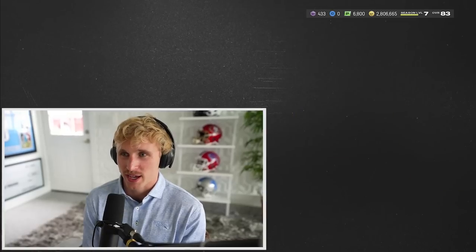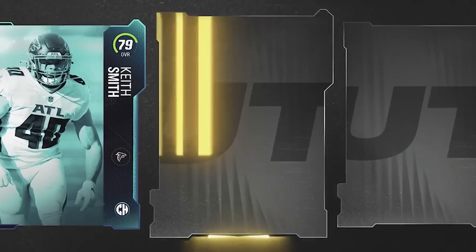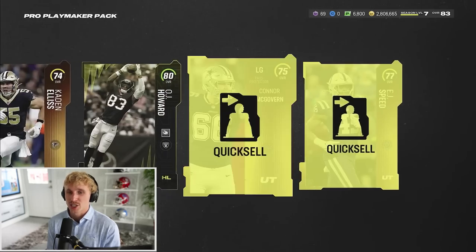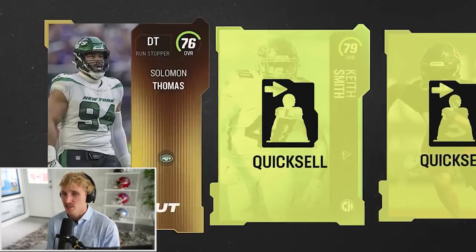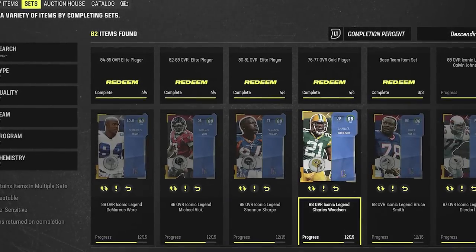It is the final mystery pack - no gold pluses, yes sir. Pro playmaker - 69 training. Ultimate kickoff: Keith Smith, Tank Dell, OJ Howard, McGovern, EJ Speed. I really can't use any of these guys - I'll just ditch them. I went above 69 training - that was stupid.